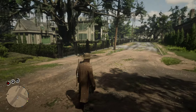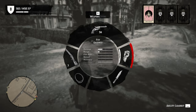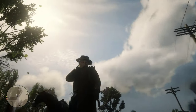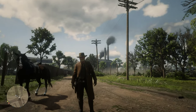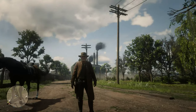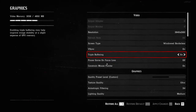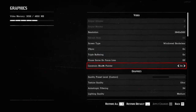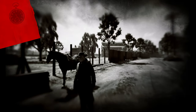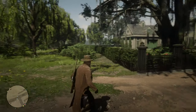And this mouse cursor issue — you see where the mouse kind of pops up on the right of the screen? That's easily fixable too. All you have to do is go to Settings, Graphics, Constrain Mouse Pointer. When you do that, go ahead and restart the game. When you restart and boot it back up, you shouldn't have that mouse popping up on the right of your screen.